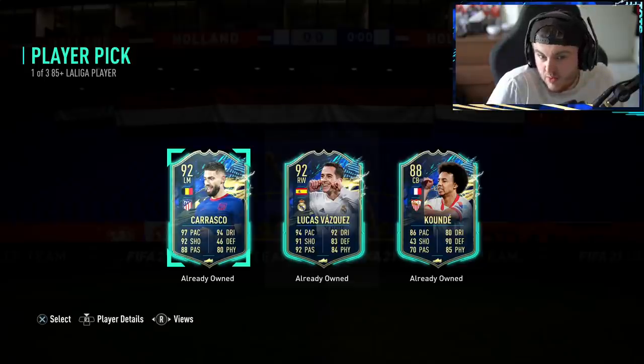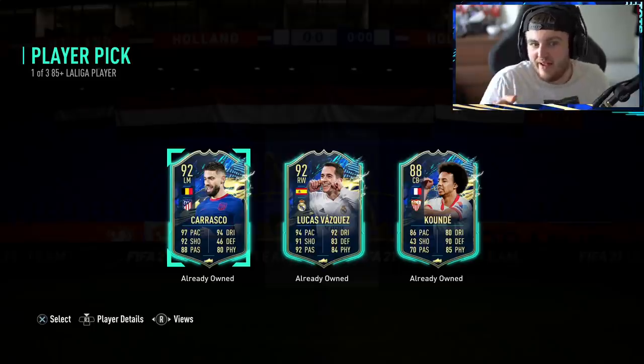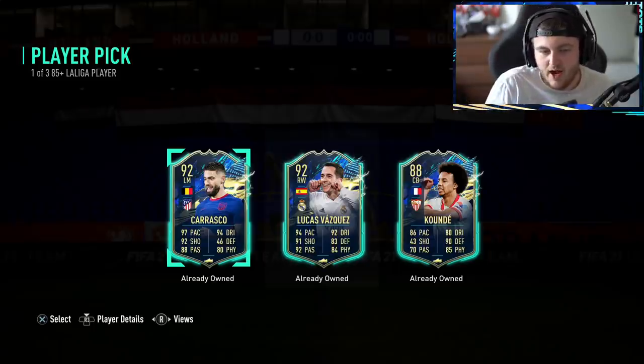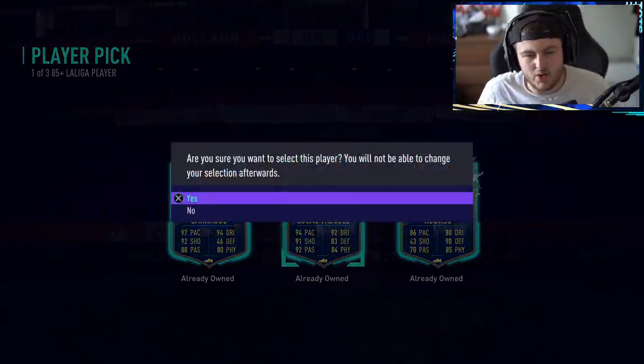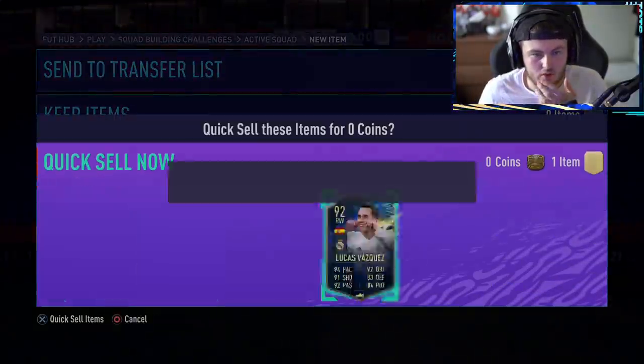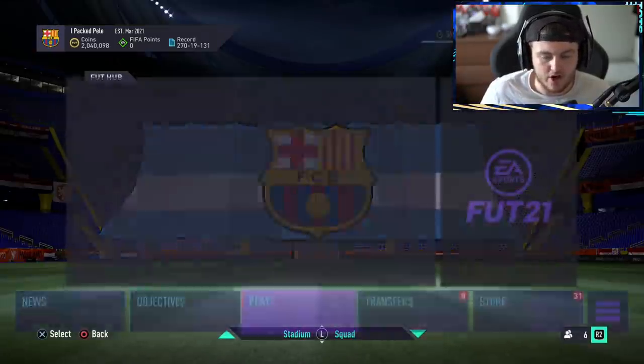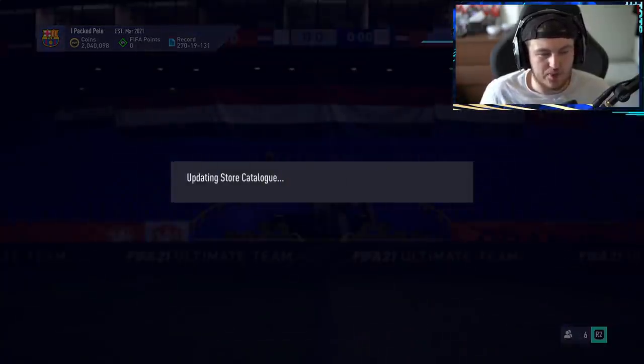I've got a Triple TOTS player pick — that's the good news. The bad news is I have all three of them. I'm going to take Vasquez, discard recover him, and go put him in after I've opened the guaranteed pack. We knew it was going to be a duplicate anyway, because unless we pack Messi, it's going to be a dupe.